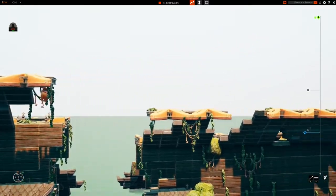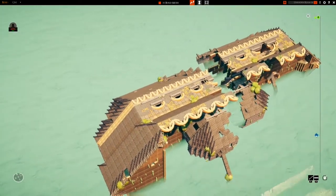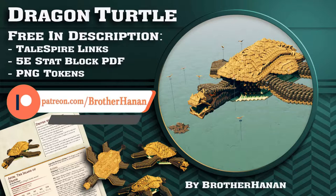Azeem, the island of death, is a colossal-sized dragon turtle built by Brother Hannon for Talespire, the greatest virtual tabletop. Get it now, free, at talesbazaar.com or talestavern.com. Links in the description.